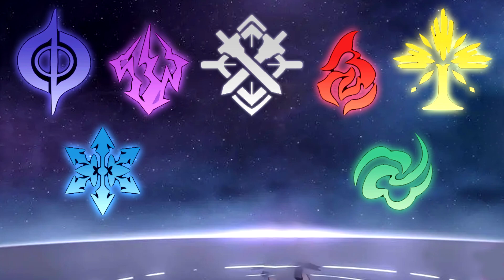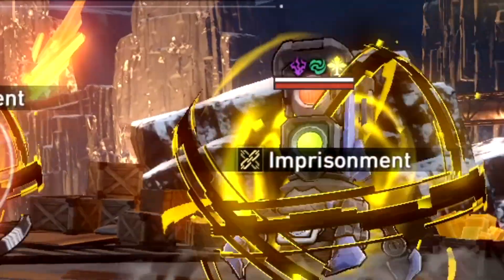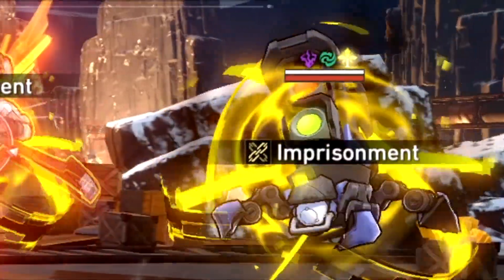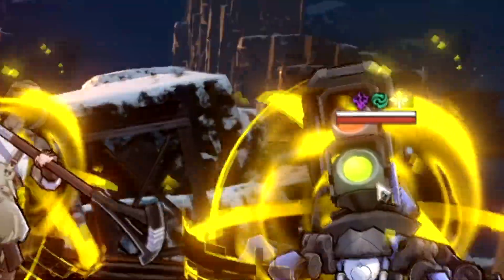First off, let's talk about the main point of weaknesses. If you've played RPGs before, you'll know that some weaknesses do more damage and sometimes they get additional effects. In Honkai Star Rail, weaknesses are based off of something called toughness. When the enemy's toughness reaches zero, you'll get weakness break — the enemy will take more damage and their action is delayed.